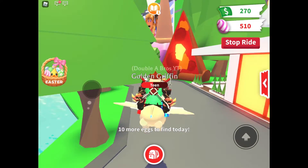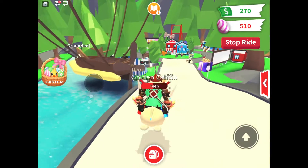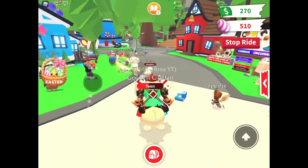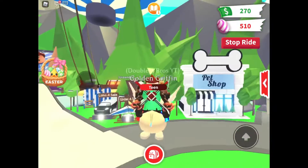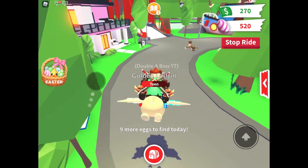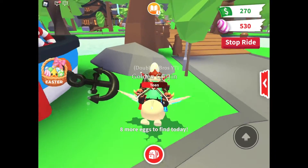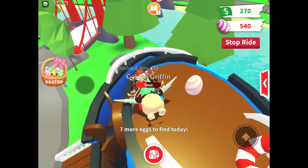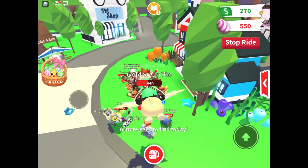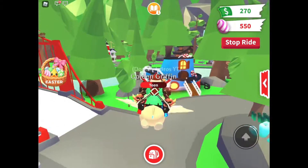Now we're heading to where the nursery is. There's supposed to be one in front of the nursery, but I'll get that later. First I'll get the one behind the pet shop — there it is. Then there's supposed to be one behind the nursery on top of the ship and next to that rock. I only have five or six more eggs to find.